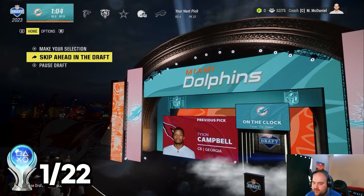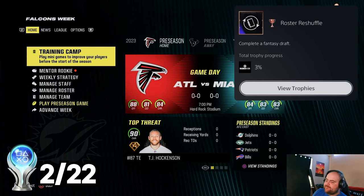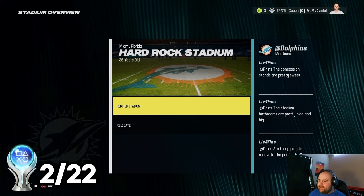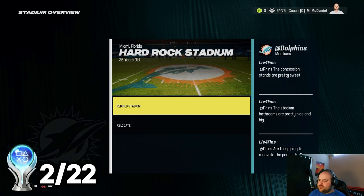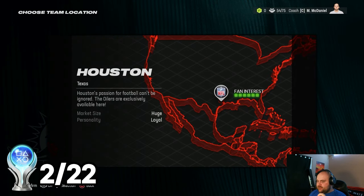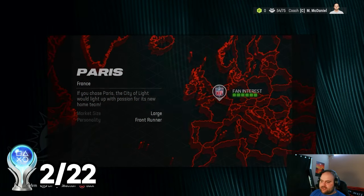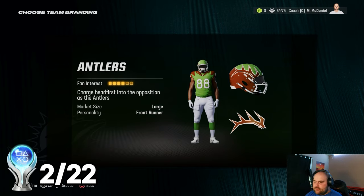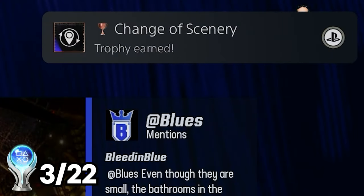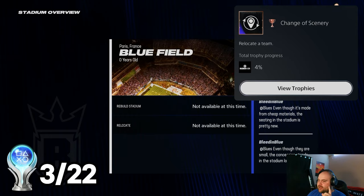We can go ahead and skip to the end of the draft. Once this finishes up, we got Roster Reshuffle for completing a fantasy draft. Now that we've finished the fantasy draft, we've got everything set up for Bijan to win rookie of the year. We're going to go ahead and relocate the Dolphins — we'll do Paris, the Paris Blues, with a basic futuristic finish. Change of Scenery trophy for relocating a team — another trophy, and we're pushing through franchise.